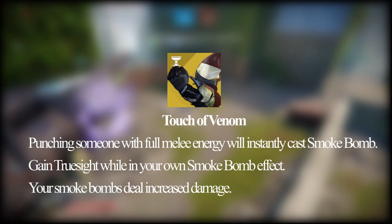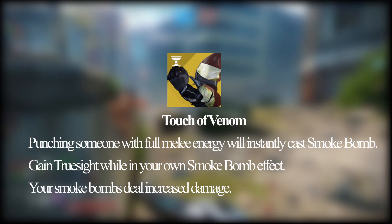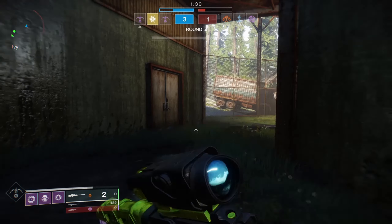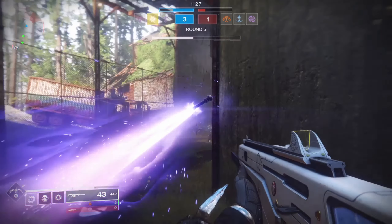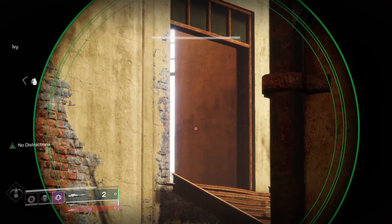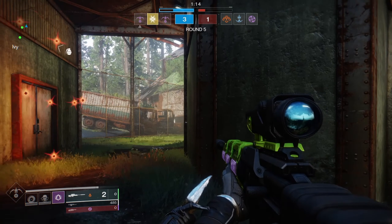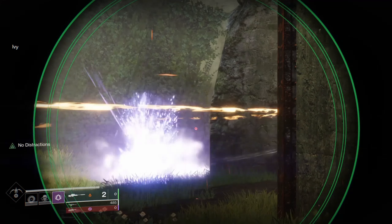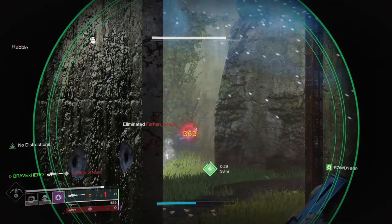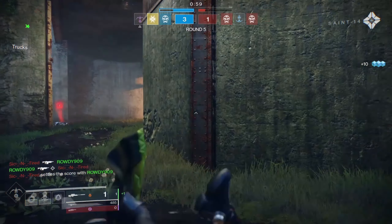When I was on console I wanted the best of both worlds, so I went with the exotic gauntlets Khepri's Sting. The exotic perk, Touch of Venom, reads: punching someone with full melee energy will instantly cast smoke bomb; gain true sight while in your own smoke bomb effect; and your smoke bomb deals increased damage. In layman's terms, true sight gives you the ability to see your enemies' outlines through walls, granting you knowledge of their positioning.